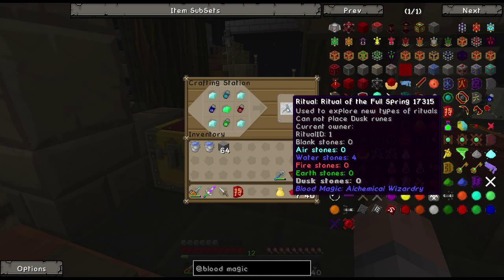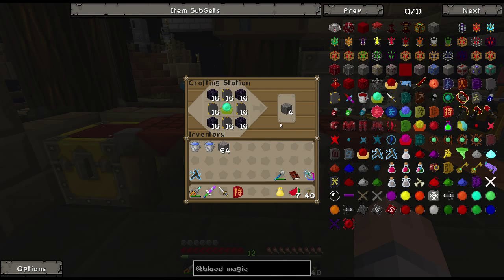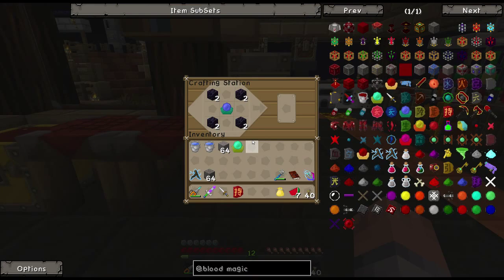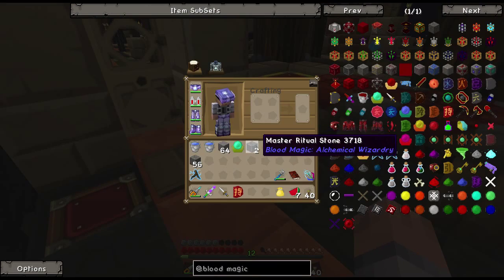Here is the recipe to make this ritual device - I don't know the actual name. Now we are going to make a stack of regular ritual stones, and you guys will see what those are used for in a minute if you've never used this mod before. It's just the reinforced slate, obsidian, and the apprentice blood orb in the middle. I'm going to make two master ritual stones - one we need now, and the second one we'll need once we make the well of sacrifice.